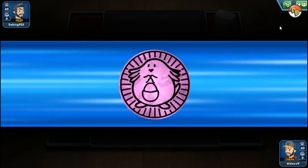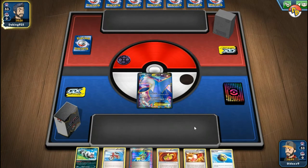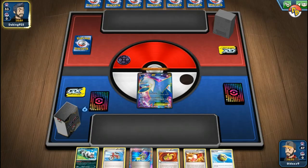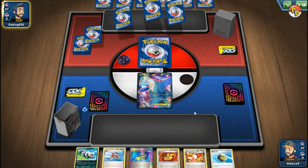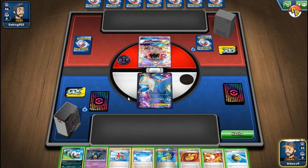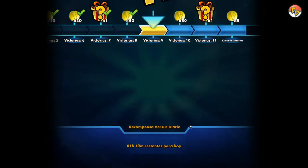Vamos por la siguiente partida. Hay que ganar la moneda — la perdemos. El rival va a elegir quién parte. Vemos qué baraja tiene; puede ser Zacian o cualquier cosa. Ahí vemos que empieza con Tapu Lele y finaliza. Tenemos la chance de ganar. Como es Tapu Lele voy a esperar que salga el otro, así que vamos por la siguiente.